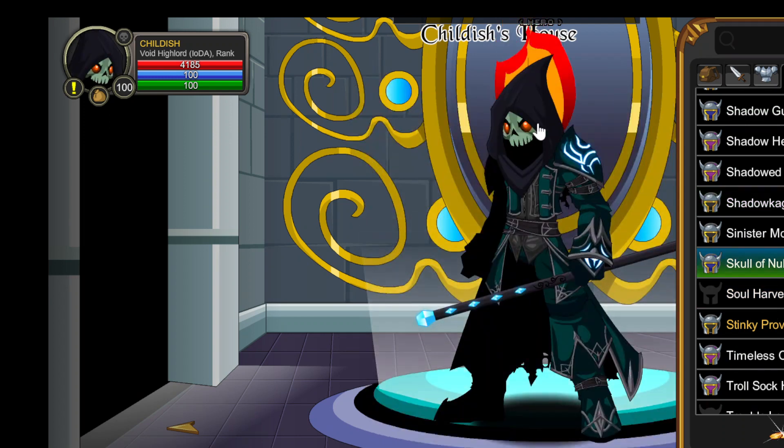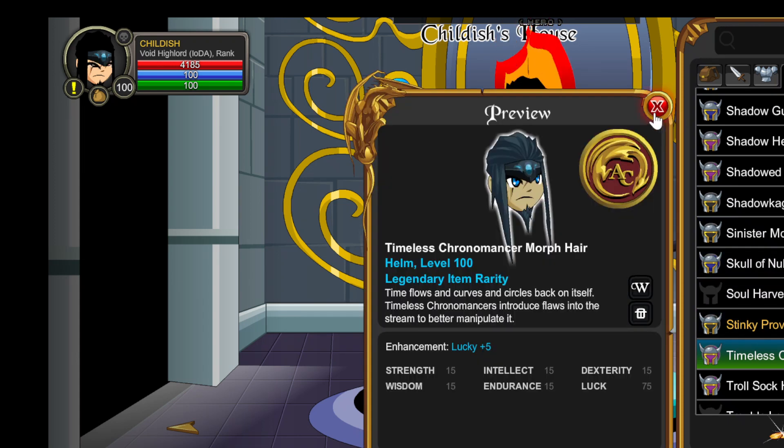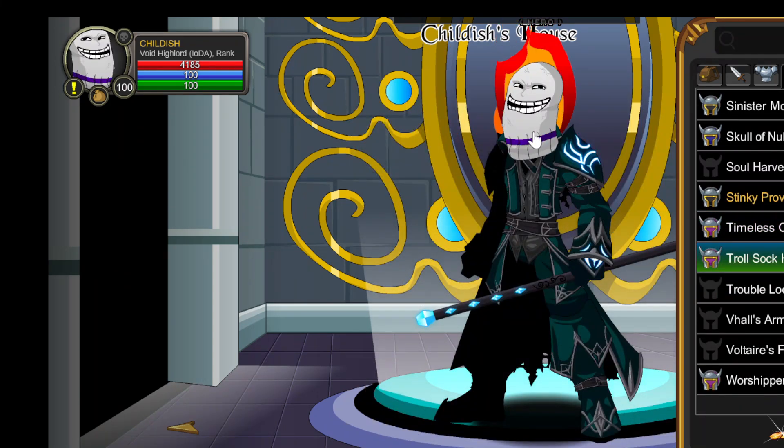The Skull of Nulgath — I know this is rare, but I think it's just absolutely sick. If you have this unlocked, the Time Shop — I basically use the Chronomancer hair, stuff like that. The Troll Sock Helm — I don't remember when this came out, but it was goated, everyone had this. And then of course the Worshipper Face.